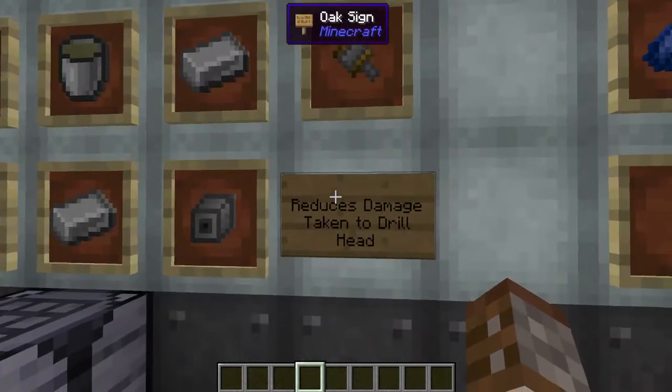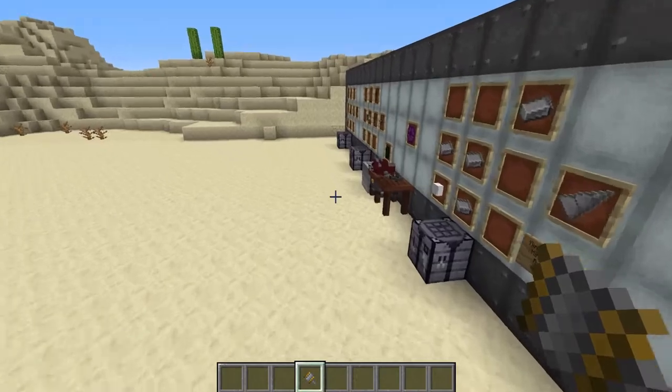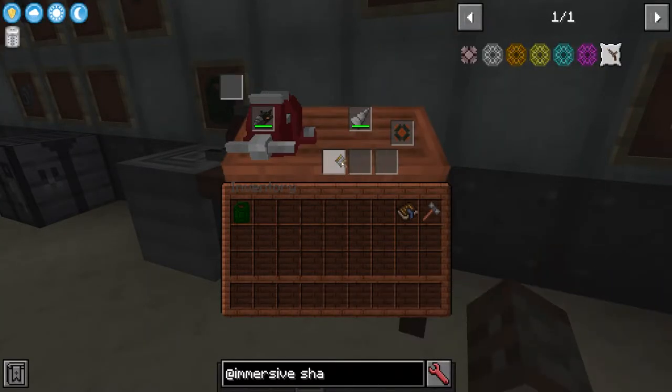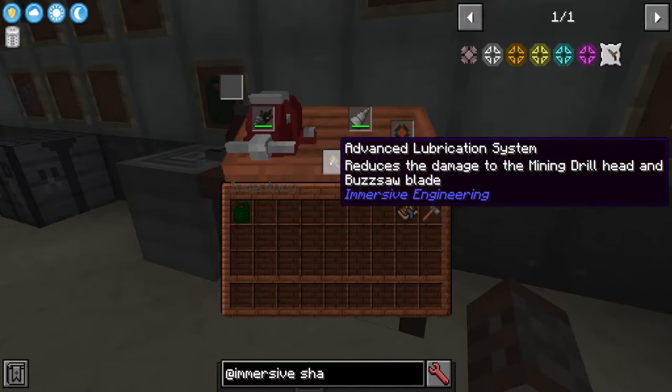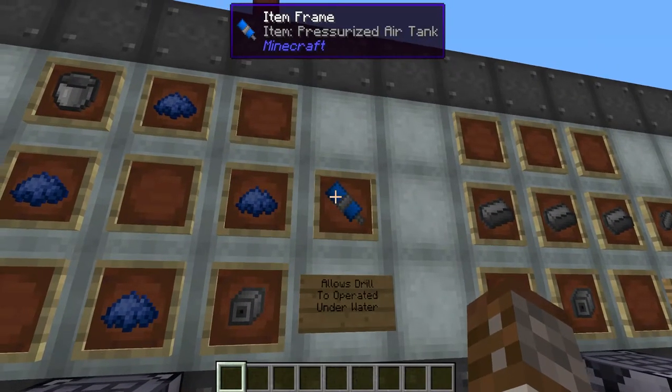The advanced lubrication system will reduce the damage taken to your drill head every time you start mining blocks. We take this item and come over to the workbench and put it in any one of the three upgrade slots. There isn't really any visual representation that it's installed, but it will now take less damage.